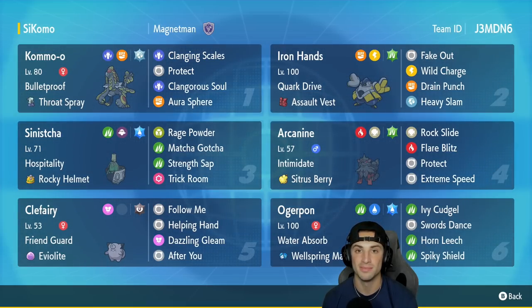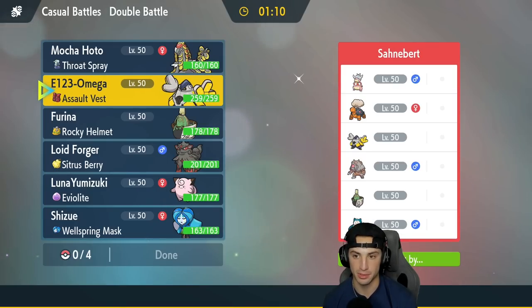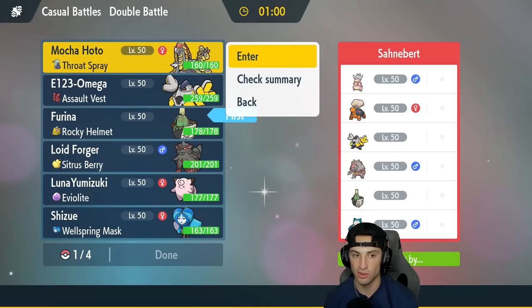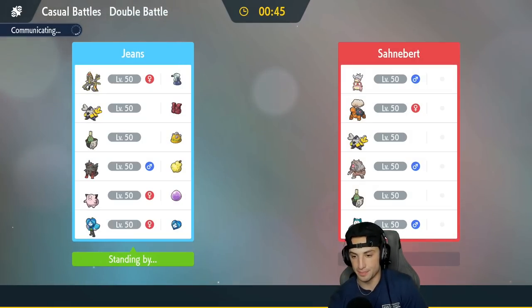Hopping into our first match — we're going up against a Trick Room team. They've got Snorlax, Sinistcha, Blood Moon Ursaluna, Torkoal, and Iron Hands, so two Pokemon that can pop Trick Room in Slowking and Sinistcha. My thinking is to lead my Sinistcha to counter their Trick Room, alongside Kommo-o. I'll also bring Iron Hands and Wellspring Ogerpon. I expect them to lead either Slowking or Sinistcha alongside Fake Out Iron Hands and just try to pop Trick Room.